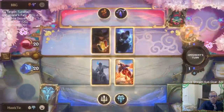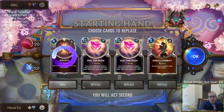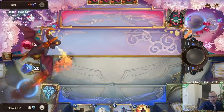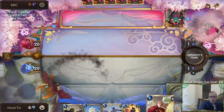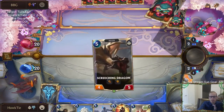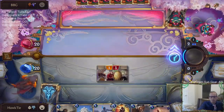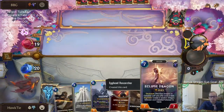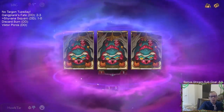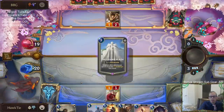Alright, looks like we got the same matchup again. We'll mulligan everything - I could see keeping the Single Combat, but I think we need to mulligan everything and look for a playable hand. We're going to be starting off exactly the same: play the Researcher on two, Grand Plaza on three. Clip's Dragon is nice - that's one of the best dragons to hit. So basically this is what BBG was missing last time: they didn't have any real big impactful cards last game, and Solari Priestess helps with that.